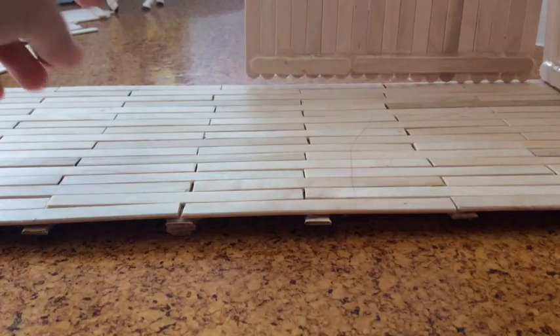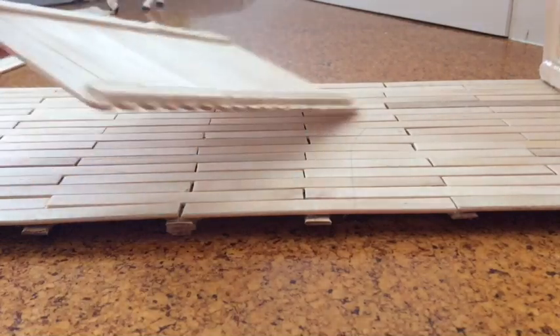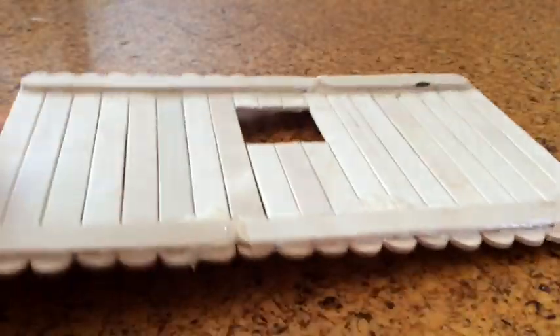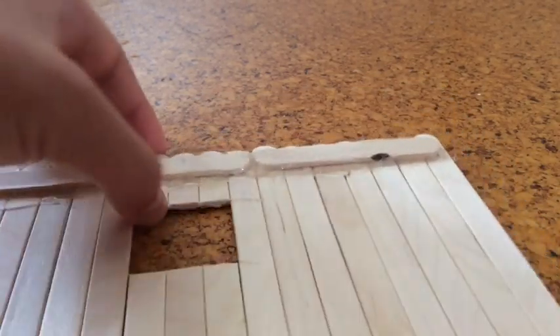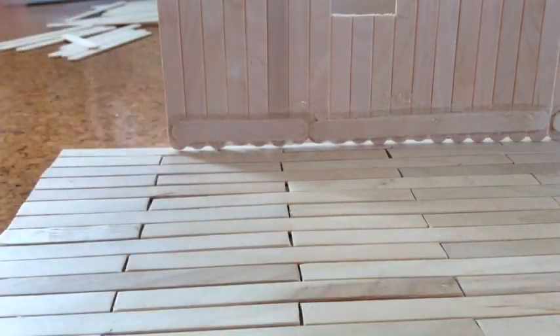The next step is to make the side wall — it's the same thing as this one. I make the same thing as this one except I cut a little window out here so the horse can see what's going on outside. Our next step is to fill up here.